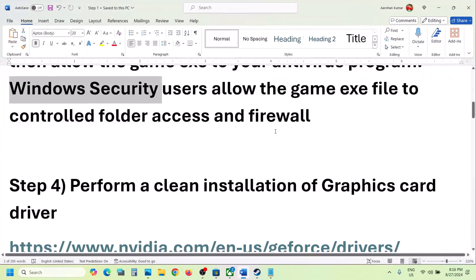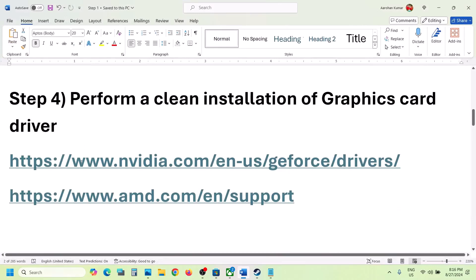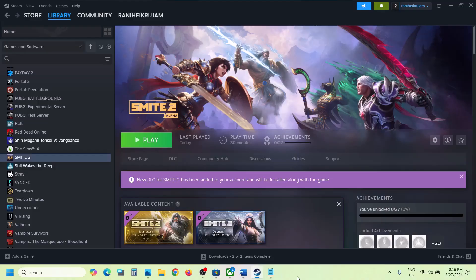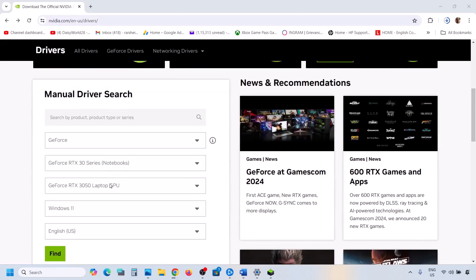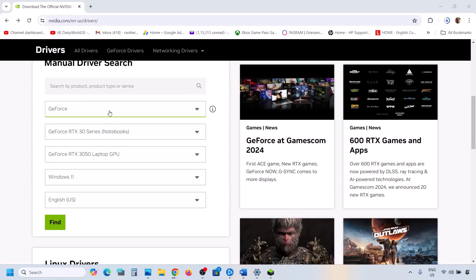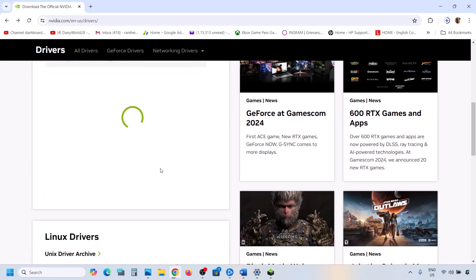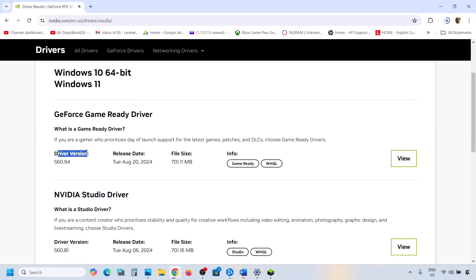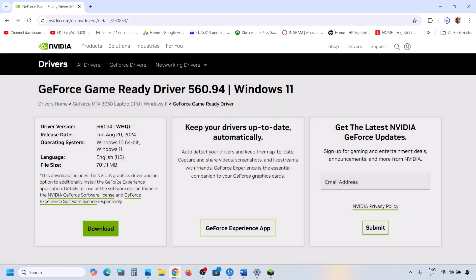The next step is to perform a clean installation of your graphics driver. If you have an NVIDIA card, go to the NVIDIA website; if you have an AMD card, go to the AMD website. On the NVIDIA website, select your series and graphics card, select the right operating system, and click Find. The latest driver will appear at the top — currently 560.94. Click View and then click Download.